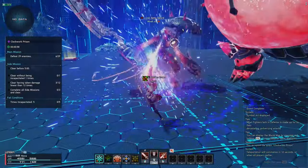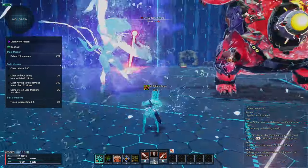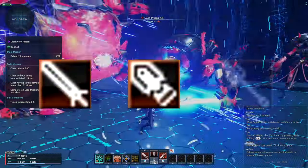First off, hunter's focused on close range combat while its stats are boosted with high HP and defense. It uses a sword, wired lances, and partisans.